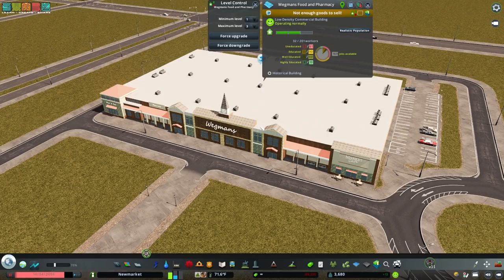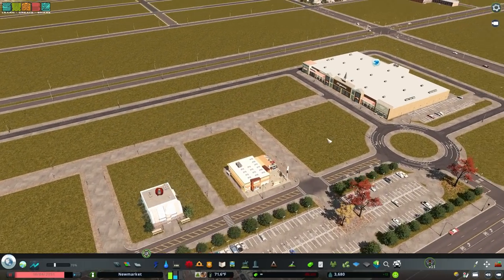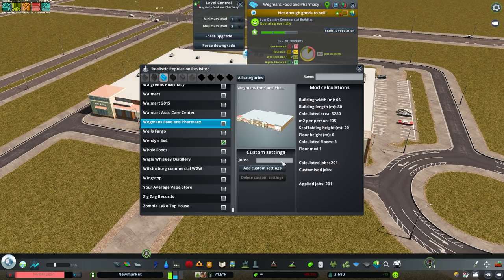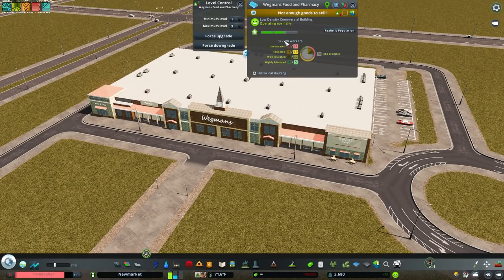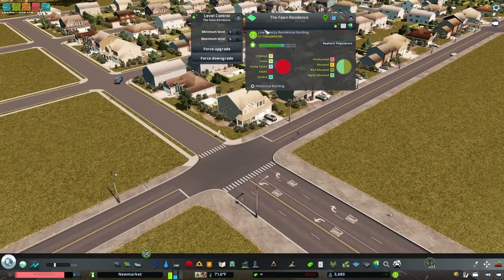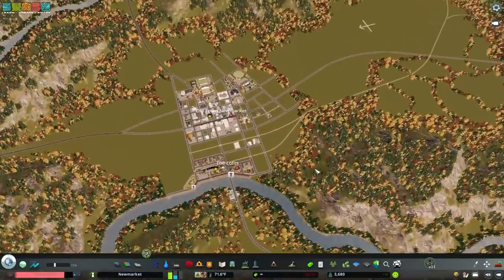I'm going to imagine that more like maybe 100 people work here at a large grocery store — the AMC has 36 workers and that seems okay. Wegmans probably has maybe 120 workers or so. If I want to change the number of workers — now that we've successfully converted this to low density commercial, people will shop here and work here — but I want the number to be maybe 110. So I've clicked Realistic Population, typed in 110, and I'm going to hit add custom settings. I manually just changed that to 110.